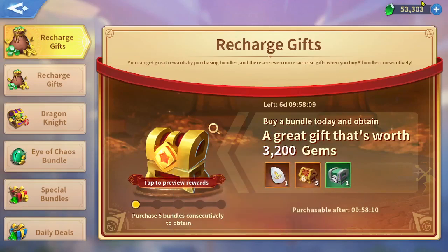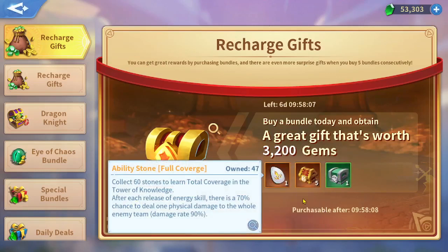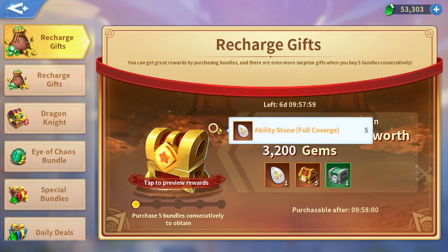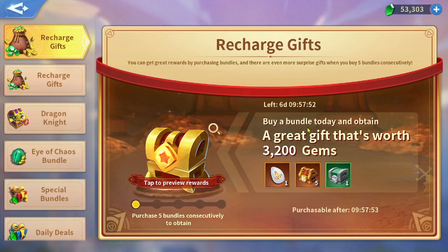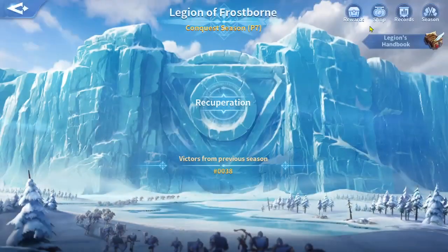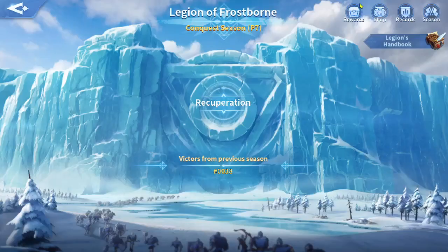I will only purchase the ability stones five times and not more, because I want to spend money as efficiently as possible for high value. The extra two ability stones beyond the bonus chest are not high enough value for me, so I won't spend money on them.